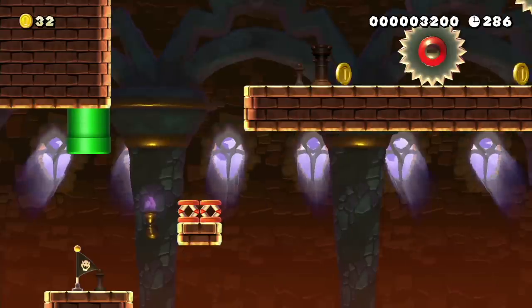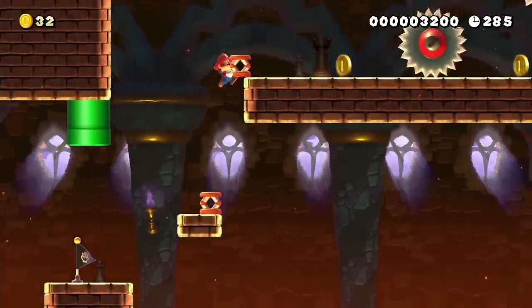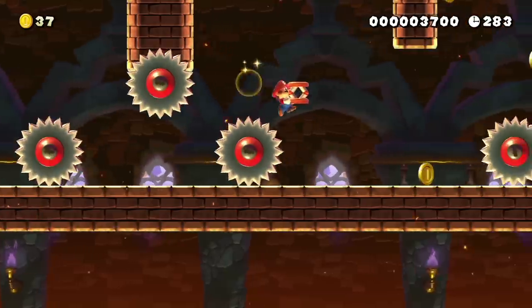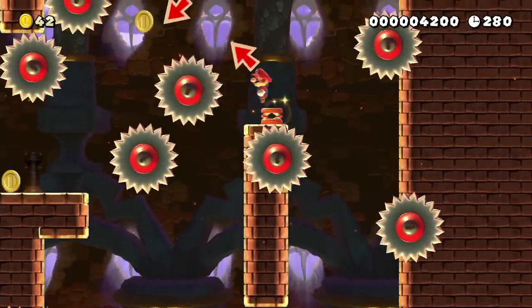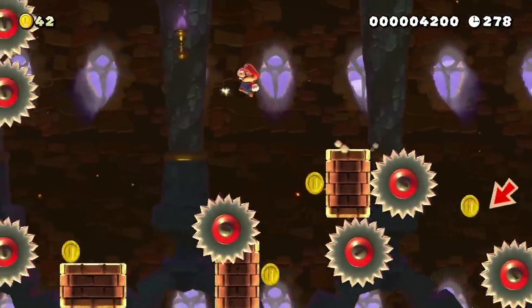This next section is a long vertical sequence, but I can make some precise jumps using springs for faster routes. By throwing the spring against the wall, I can re-grab it after wall jumping to take with me, and I set it here to just barely make it over the saw so I skip a few jumps.